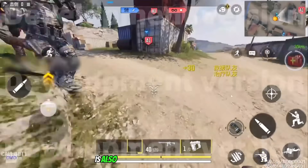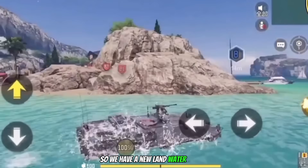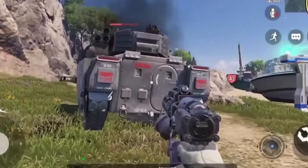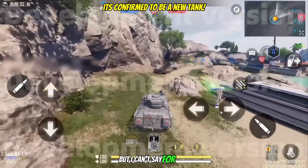Now besides that, there's also a couple of new vehicles as well. We have a new land-water vehicle which can be used in both terrains, plus it also has a turret on the roof. And last but not least, this kinda looks like a new type of tank over here, but I can't say for sure.